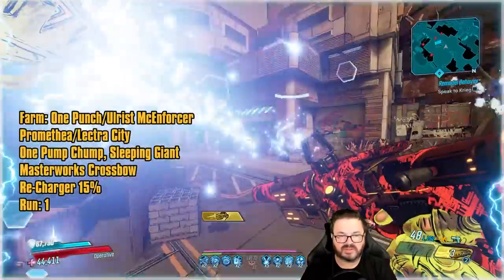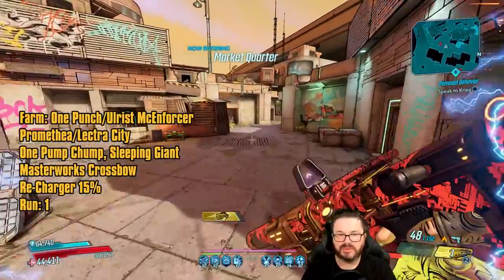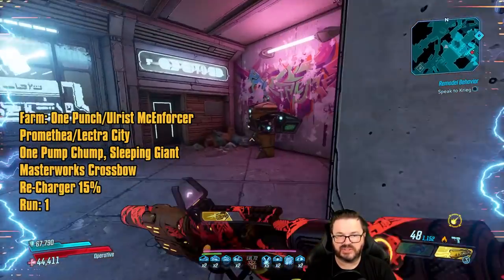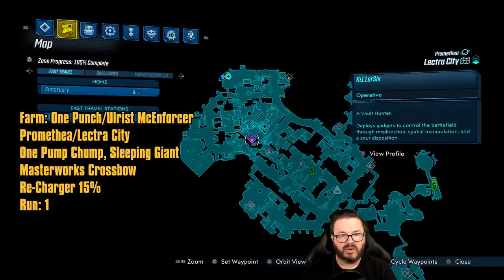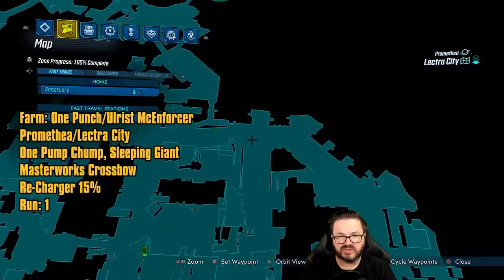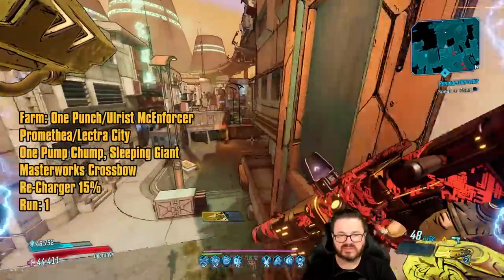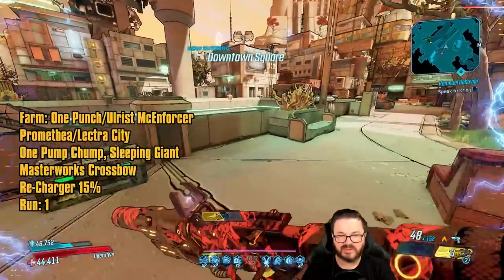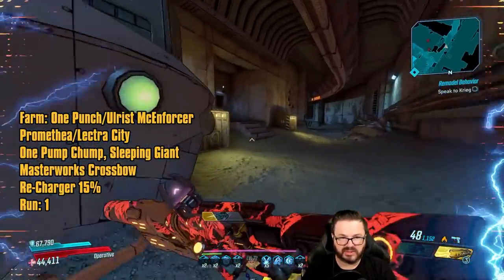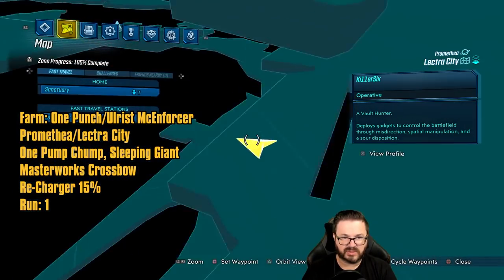So we're going to run all the way across the map to get to them, then I'll show you where that spot is on the map. There are a couple different ways you can start this farm. Number one, there is a save station located right here on the map. Or, more closely located to them, there is a save station over this way — that's actually the faster one. You can basically ignore all these enemies and just run down here, but the other one I feel is probably even better. From that one you just come down through here, go through the underground, and here's Ulris McEnforcer located underground — right there is where Ulris McEnforcer will spawn.